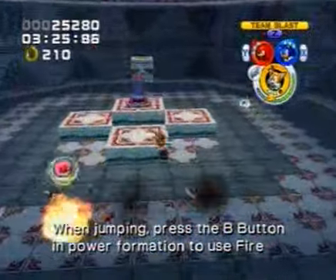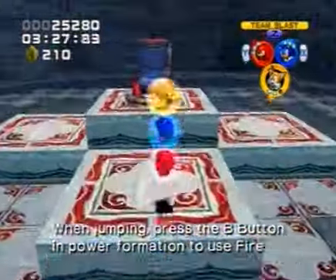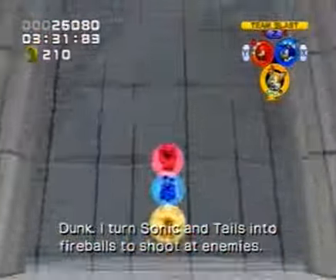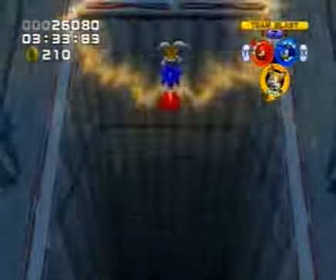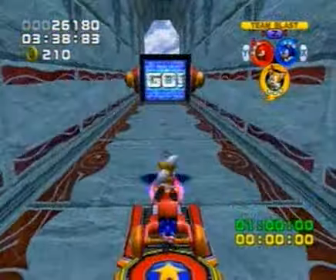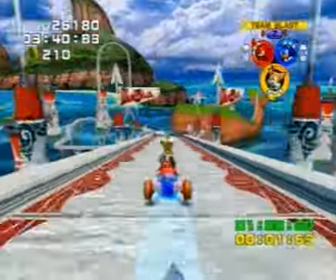When jumping, press the D button in power formation to use fire dunk. It turns Sonic and Tails into fireballs to shoot at enemies. Whoa! Level up!